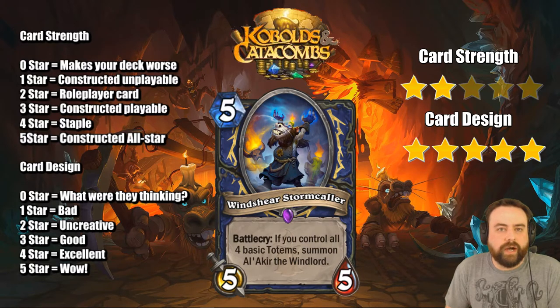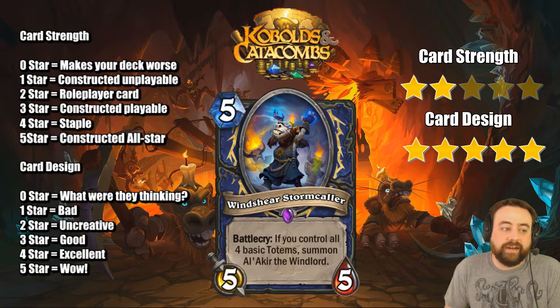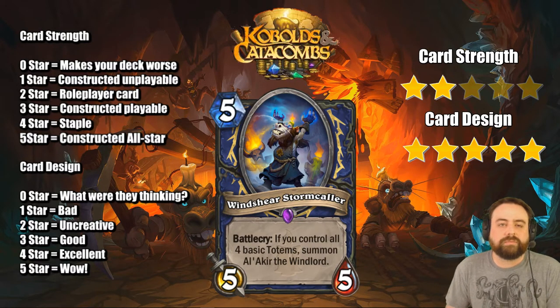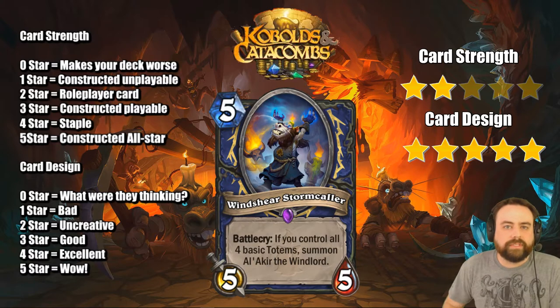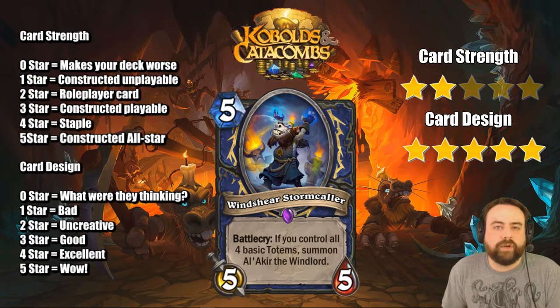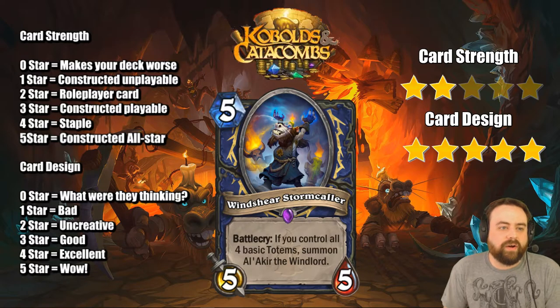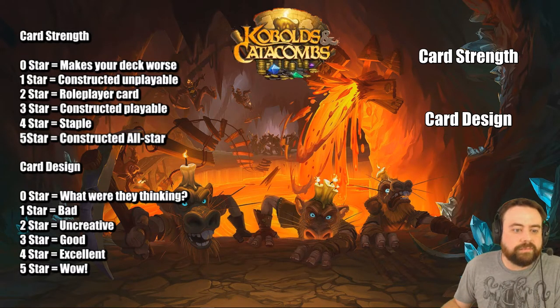Windshear Stormcaller — 5 mana Battlecry Shaman card. If you control all four basic totems, summon Al'Akir the Windlord. That's a really good deal for 5 mana. How realistic is it to have all four basic totems on turn 5? Not very realistic at all — you're likely not toteming up if you're looking to control the board. Now there are cards that summon totems, like that 2-drop and Primal Talismans. Primal Talismans is the card you're really looking to combo with this — if you have four minions and Talismans hits all four you're going to get all four basic totems and this can go off. It's not going to fit in all Shaman decks, but if you're already playing Primal Talismans it fits in very well.